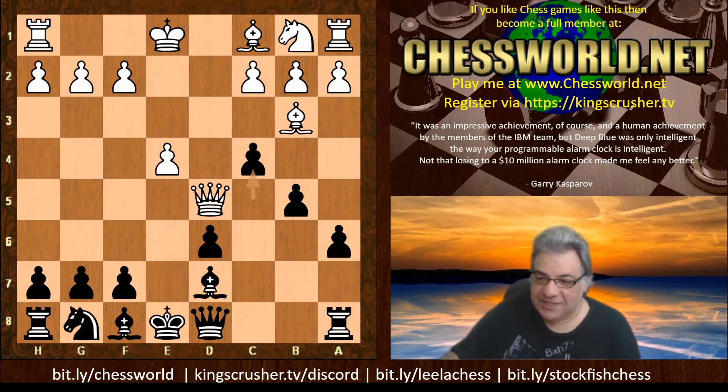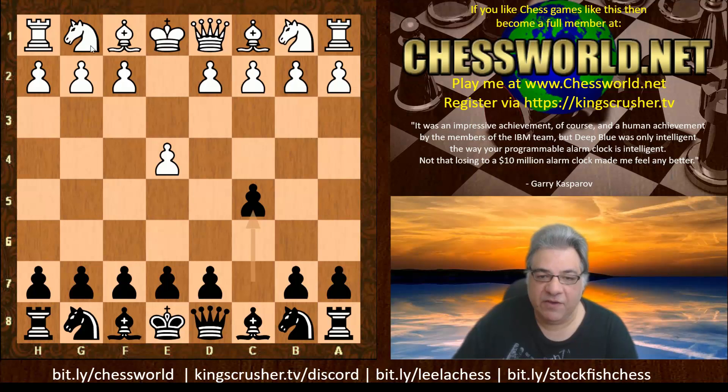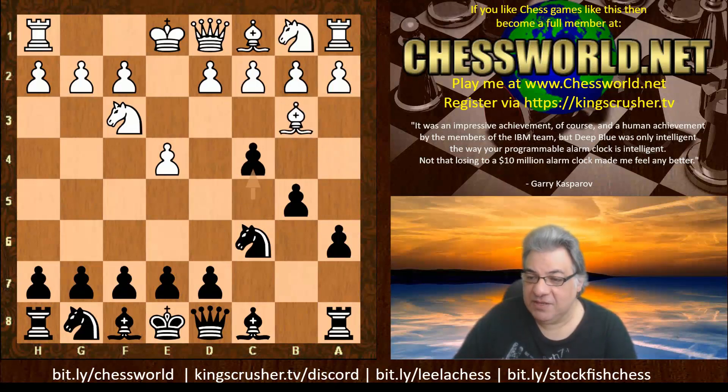This trap pattern — this family pattern — can also be seen in the Sicilian Sveshnikov. In the anti-Sicilian Sveshnikov setup after c5, Nf3, if you play Nc6, you're hoping for a Sicilian Sveshnikov. If white plays Bb5, that's not such a great move. They'd be falling into a similar pattern with b5, and there are no tricks for white at all — the bishop is simply being trapped, Noah's Ark style.